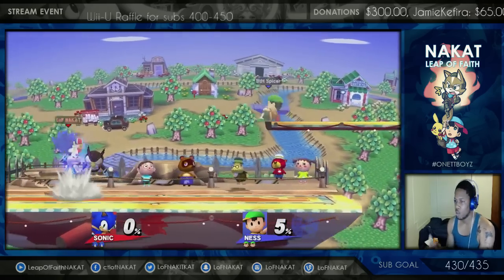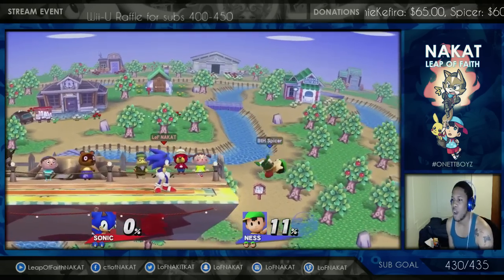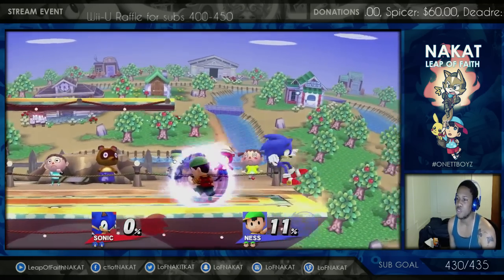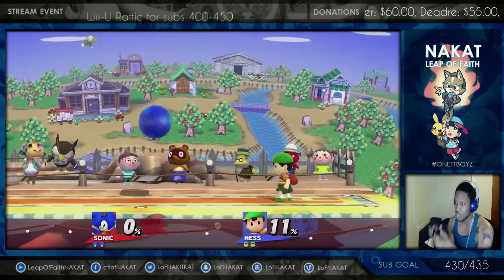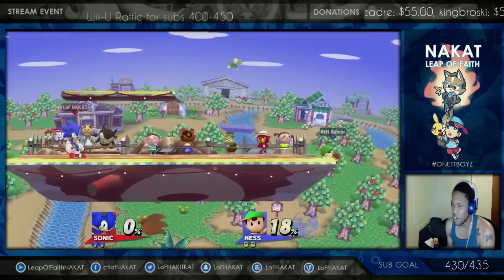Out of a run you have your dash attack and running up smash, but try to down smash — you can't do that. Try to f-smash — dash attack. So you have those two options in terms of attacking. You can always run in and jump, but that just leads you to your aerials, not your down smash, f-smash, or grab. You can always run in and grab as well, so that's three options.